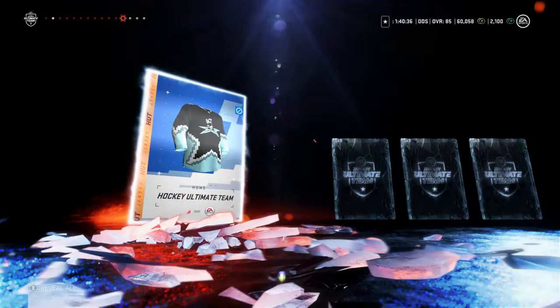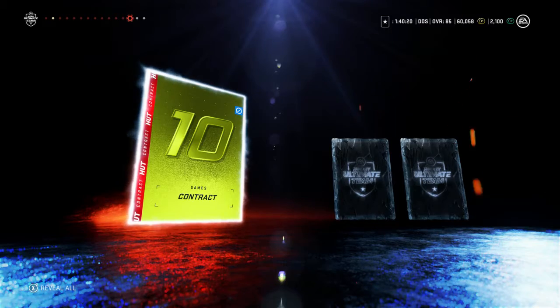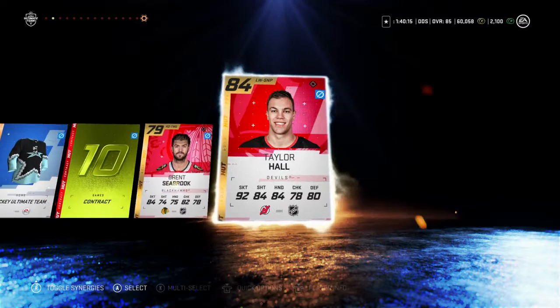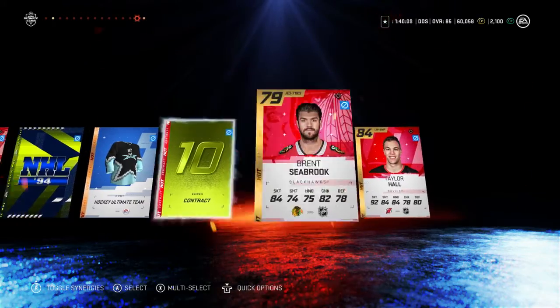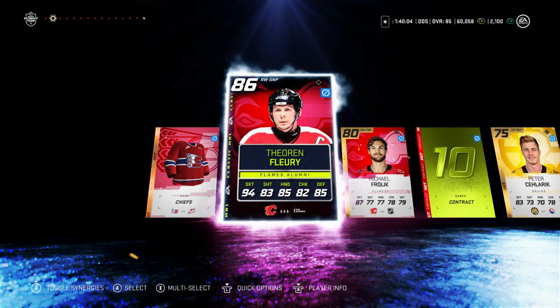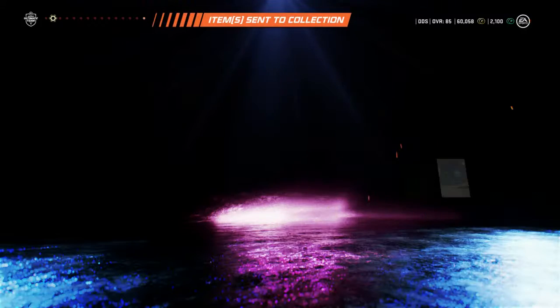NHL Classic collectible — that's used to get the Jaromir Jagr, which I explained in my previous video. There's the other jersey. Contracts. Brent Seabrook right here. And we get Taylor Hall in the pack! That is an unreal pack — 84 overall Taylor Hall, gold collectible, and 86 overall Fleury. Send them to the collection; they're all untradeable, but those two guys will definitely be going on my team.